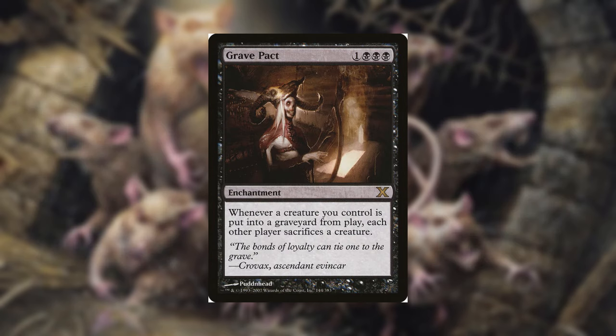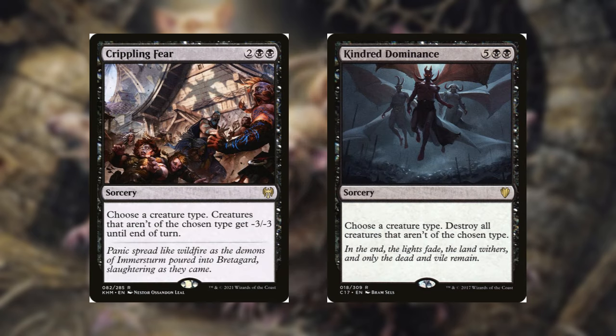Grave Pact is also a great pick here. Every time you sacrifice a creature with your commander, it will force your opponents to do the same. For mass removal, I'm rolling with Crippling Fear and Kindred Dominance — I really love one-sided board wipes and these are perfect for this deck. Crippling Fear will get rid of any chump blockers to force your opponents into using their more valuable creatures in combat. Kindred Dominance wipes away everything that isn't a rat — if that's not enough motivation to run it, I don't know what is.